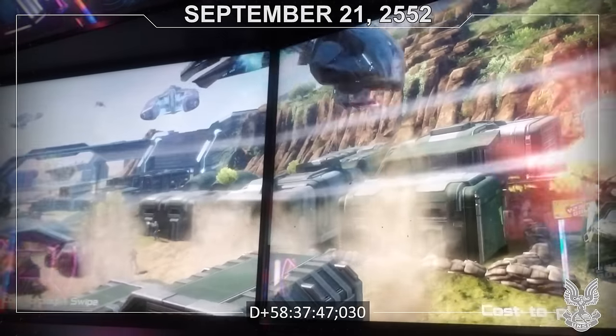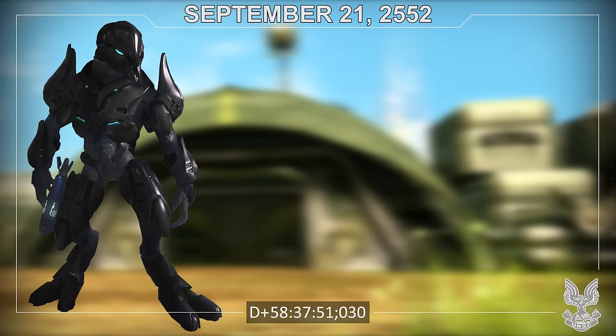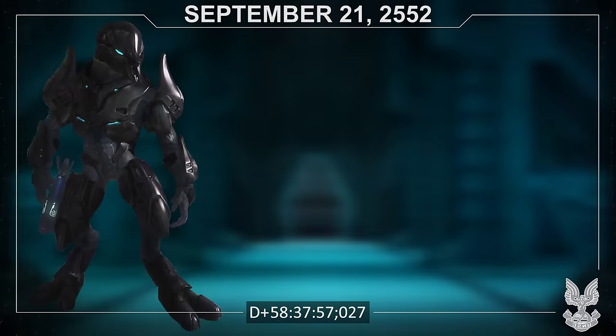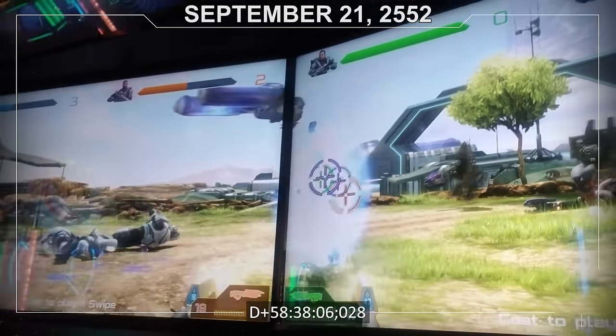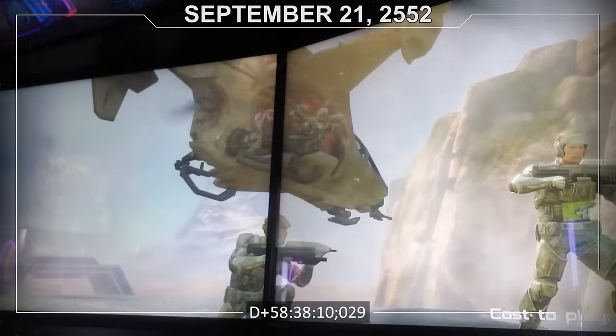Back on the ring, Alpha Base comes under attack after Zuka Zammami commandeers a Pelican and forces the pilot to escort them to the base. While his main forces engage with Marines, Zuka moves into Alpha Base to find the Demon — who had long since left. Zuka is forced to retreat, taking Yayap with him. Fireteam Raven aids in the defense of Alpha Base but is eventually evacuated to another part of the ring for a different mission.